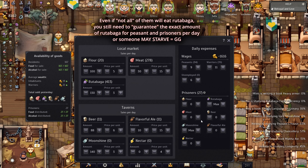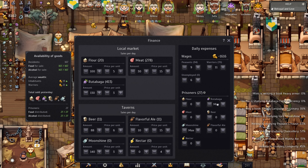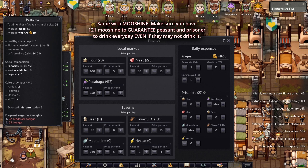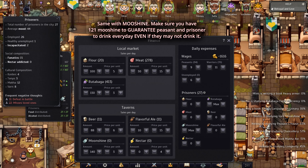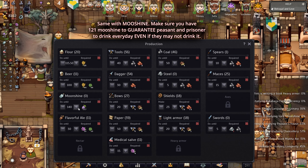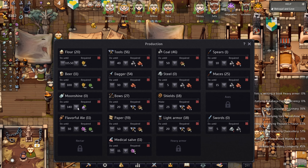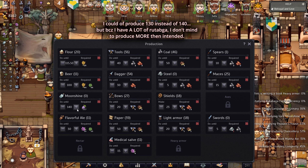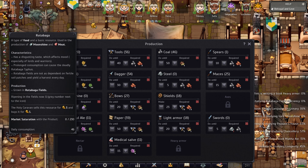You're going to ask why I don't give them flour, meat, or beer — I could. But I only give them rutabaga and moonshine. Moonshine is important as well — I put 140. Why 140? Because I have 94 peasants and 27 prisoners, so 121 total. My productivity is 140 moonshine per day. Don't forget the harvest is every three days, so you have to calculate 140 times 3 — that's 420.